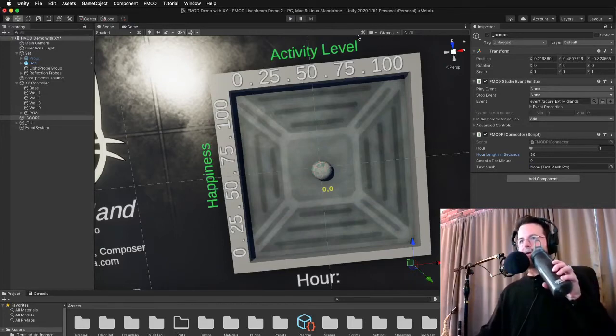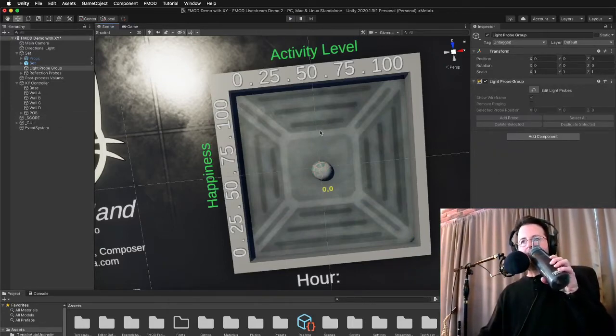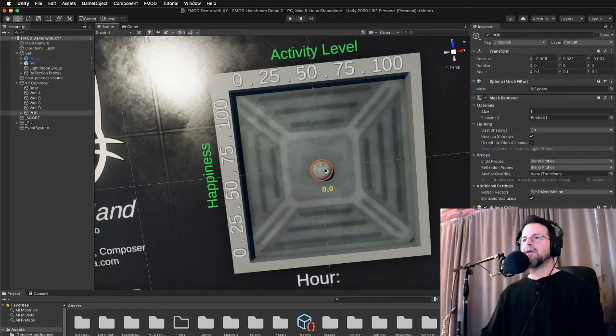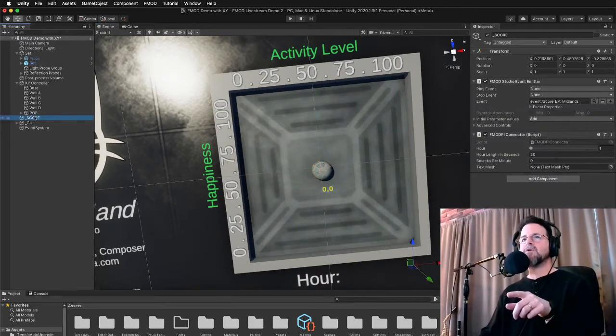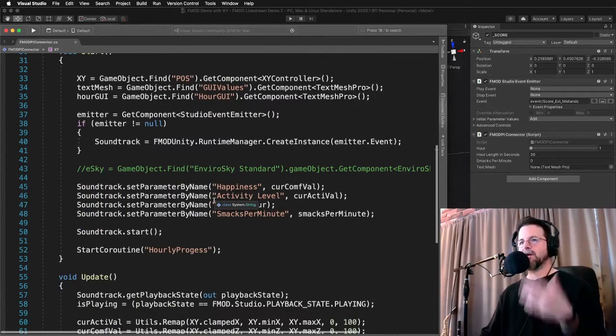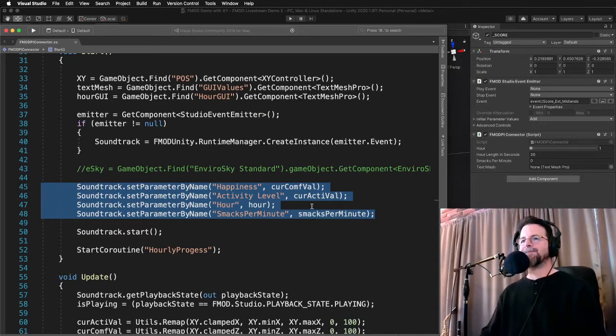Our goal is to create an audio soundtrack that reacts to the parameters of the game. I'm not going to go over stand-alone events or one-shots in this video — this is going to be purely about the soundtrack and music. The only thing really happening in the Unity project is there is a score object linked to an FMOD Studio project. I've written a little bit of code just to get those values and put them into FMOD so that it can adjust playback as necessary. Here are the four parameters: happiness, activity level, hour, and smacks per minute.